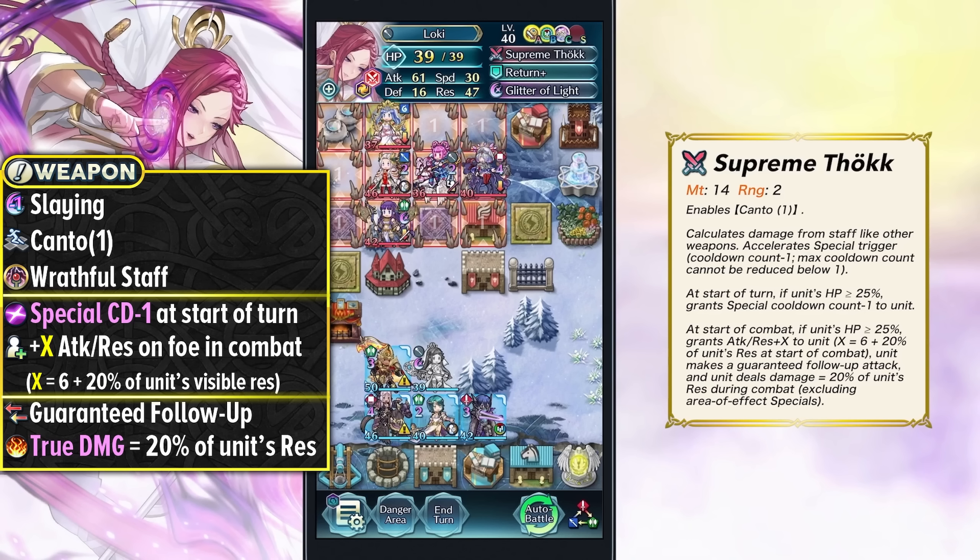Healers can hardly run AoE specials to begin with, so this true damage is not added to AoE specials, but she'll at least have better damage output from it. The way she can pre-charge her special is really helpful. She comes with Glitter of Light as her special to run in Aether Raids defense because of its flash status, so Loki will be stopping any team that doesn't have null-disrupt tanks.